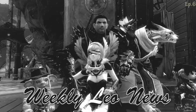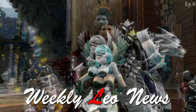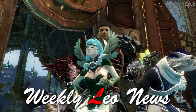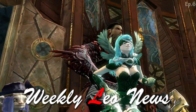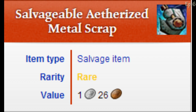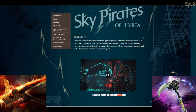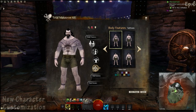What's going on guys, this is Leo Guild Wars and I'm glad you can make it to Weekly Leo News episode 6. Today there's not a lot of news to cover because not much happened over the past week, but we're going to cover the new customization features for characters, a new way of getting charged lodestones, the unlimited logging axe, and finally the mesmer exploit.